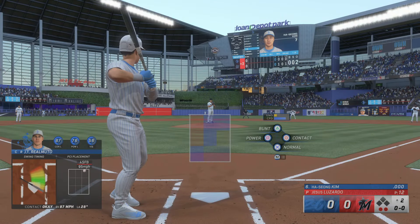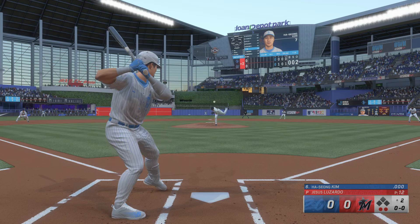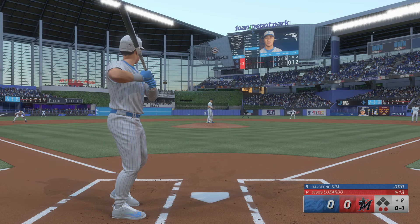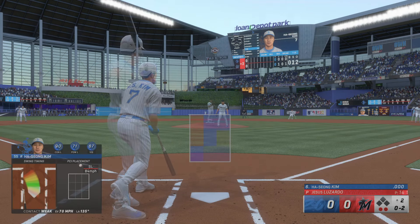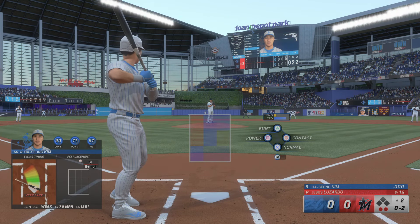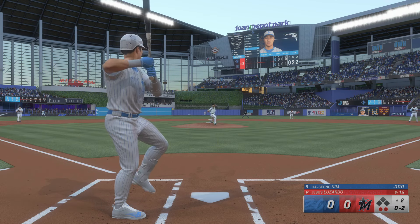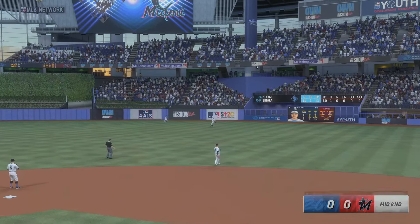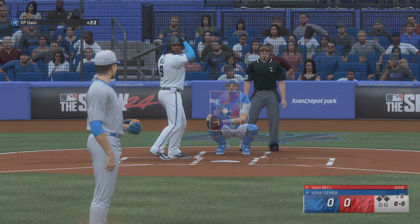Now it's the shortstop, Ha-Sung Kim. He's really cruising out there on the mound — he's got a chance to get through these first two innings with under 20 pitches. That could set him up to go deep into this game. The pitch — now a fly ball to right center. Delacruz makes the catch. Bottom of the inning.